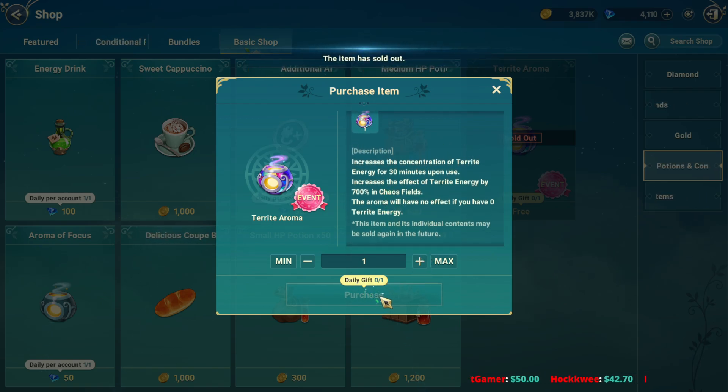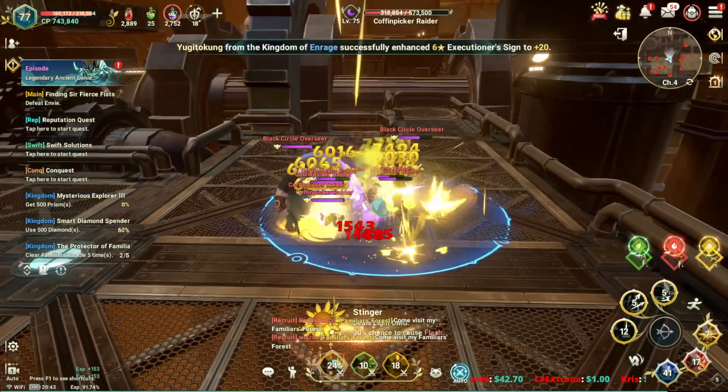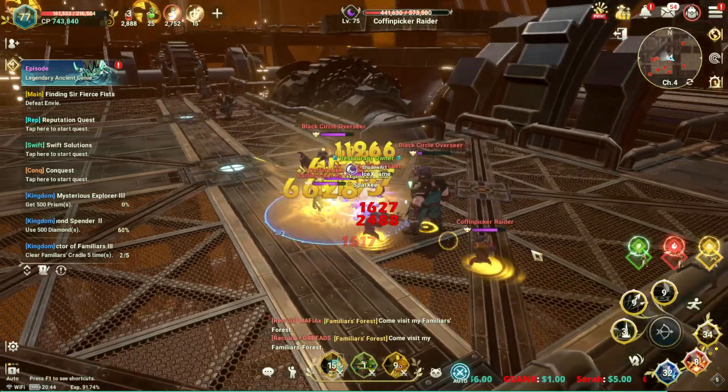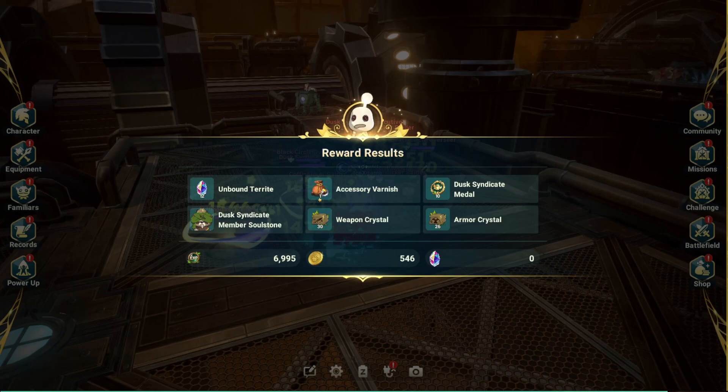This one is free — you don't need to spend anything. For 30 minutes with the buff, here is my drop ring result: 30 unbound telites. It's not bad — if I had better luck like the first 10 minutes it would be even better. I thought they increased the drop ring overall.